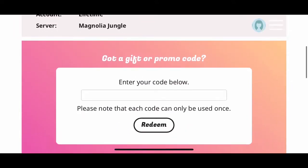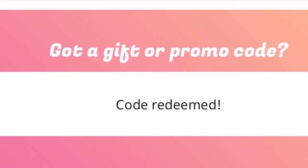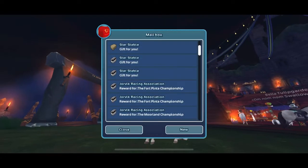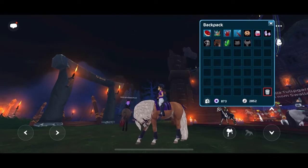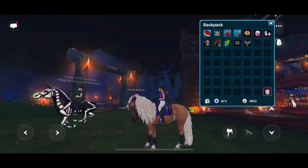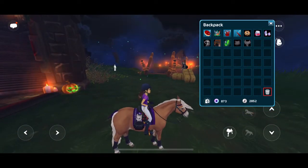Here we are at the website. The first code is HW everyone, and for this one we got this Halloween saddle — looks very cool.